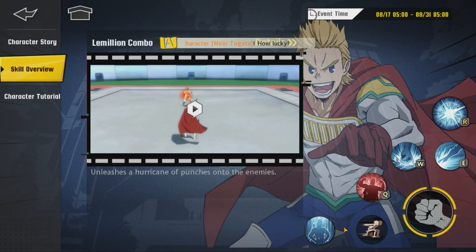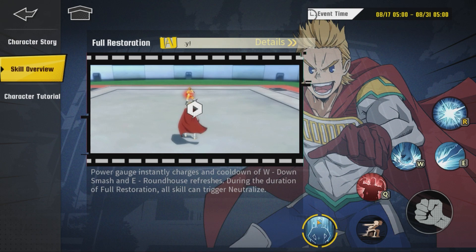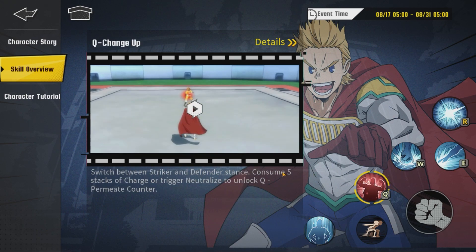We've seen the intro thing, we don't really care. So we have a description of his attacks: power gauge instantly charges the cooldown of W down smash and E roundhouse refreshes. During the duration of full restoration, all skills can trigger neutralize. We have to learn what neutralize is and what it does to understand the character.